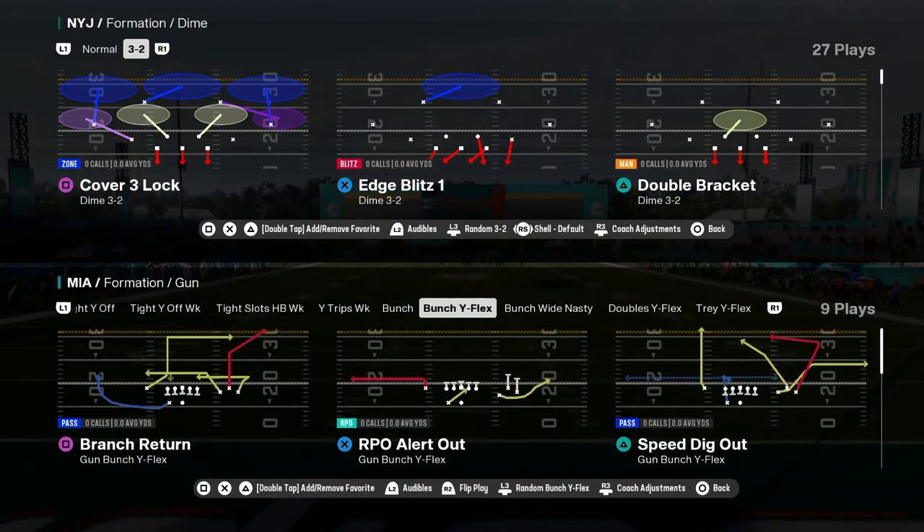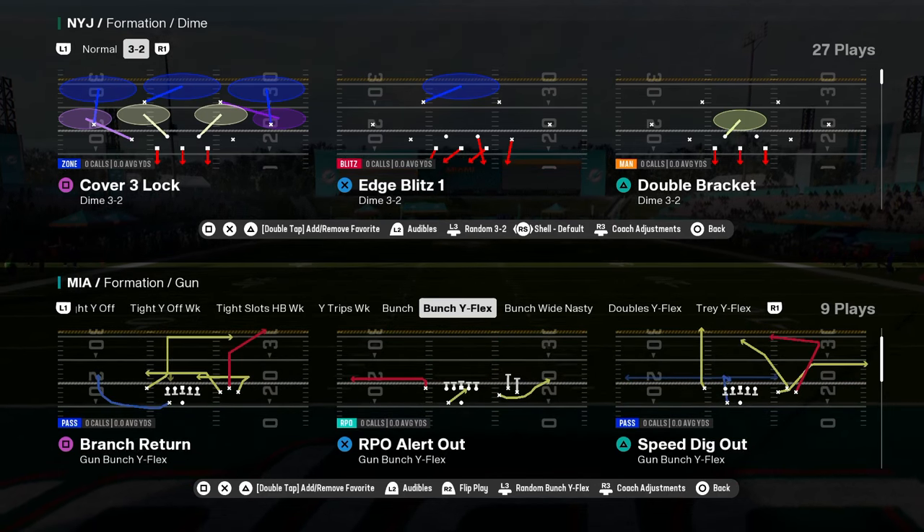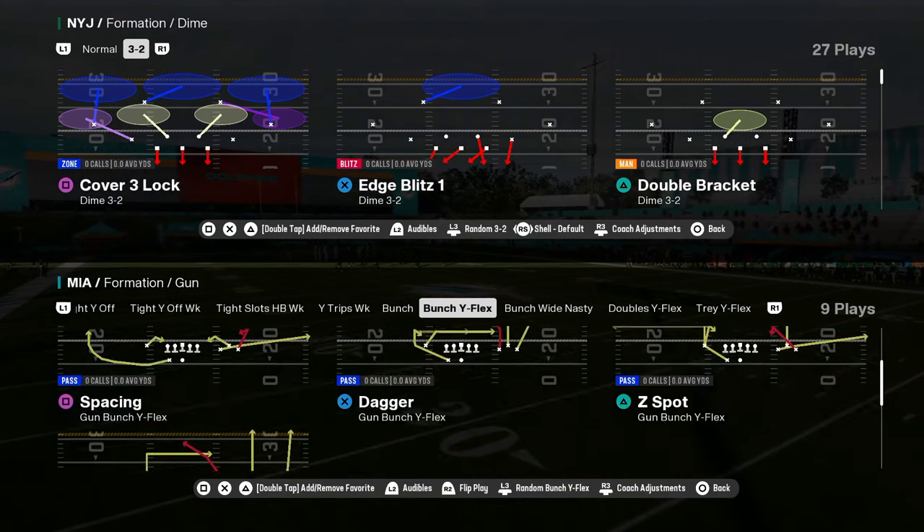Bunch Y flex — you have an RPO out of this bunch Y flex. You have speed dig, branch return. This bunch Y flex is pretty good too.